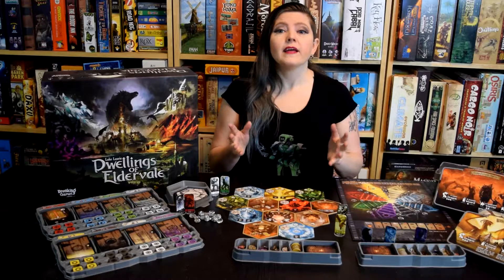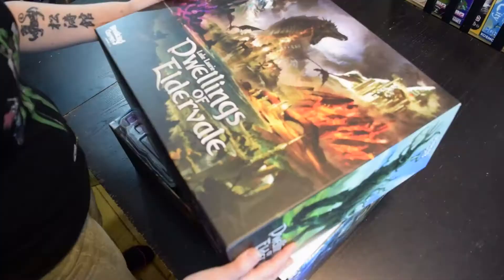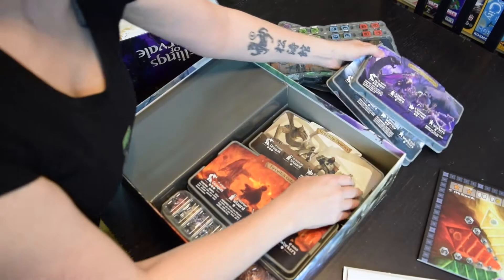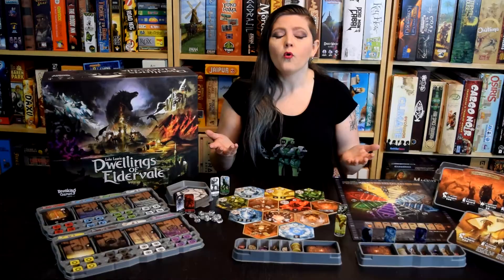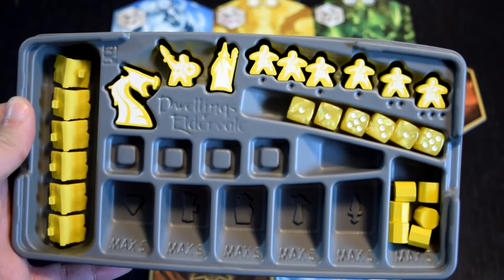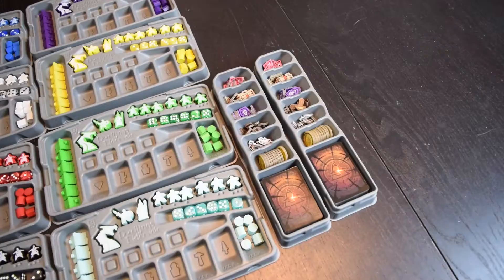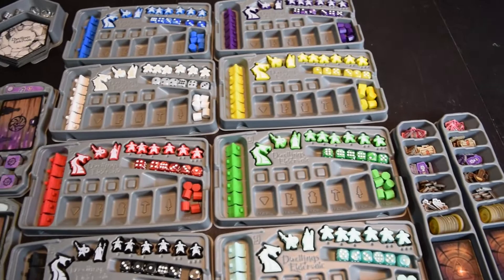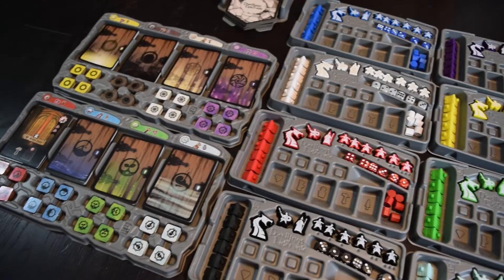Right off the bat, let me just say that Dwellings of Eldervale is one of those games. It's big, it's got bits, it's got tiles and meeples of multiple types, piles of factions each with unique powers, multiple ways of gaining and spending resources, some engine building, some area control, some combat, some worker placement, and more. The inbox organization is impressive, as it comes standard with the Game Trays inserts, custom built for all the bits. Game Trays is not a sponsor of Gamosity — we don't actually have sponsors, aside from our Patreon supporters, who make Gamosity possible and who we think are totally awesome. But hey Game Trays, if you want to talk, we'll be here to listen!